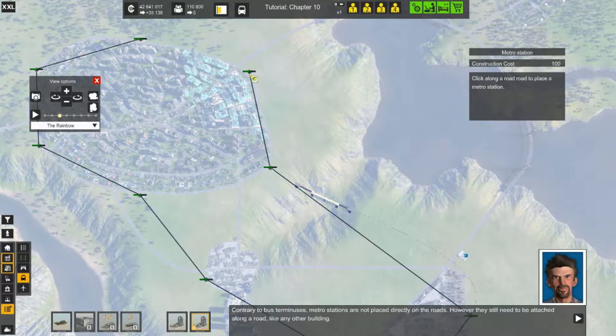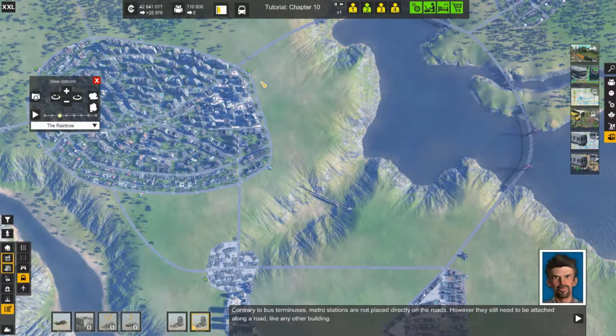Now when you're ready to close that line, you just simply click on the last terminal you put down. And yes, you have to put them on roads as you know. Make sure you have enough free space on the ground. Like I was telling you, whenever you're building your city, make sure you put a lot of space in between everything — it's good for future upgrades also.